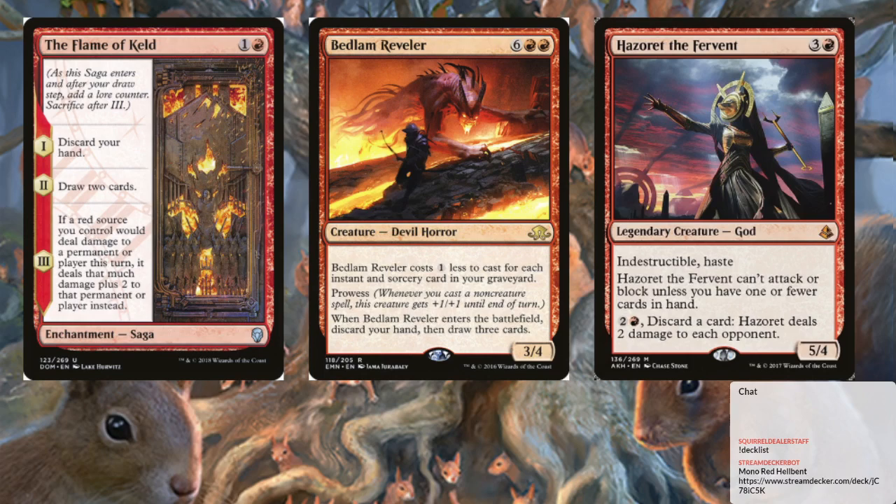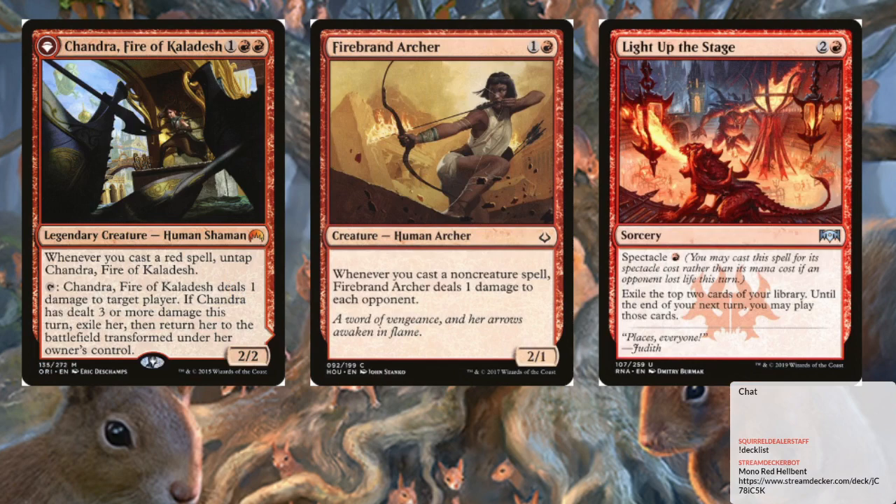We get Hazoret, who can attack or block if we don't really have cards in hand. We can use Hazoret to trigger discard, madness, all the fun stuff. Basically she's going to be discarding cards and attacking and just being a good threat.